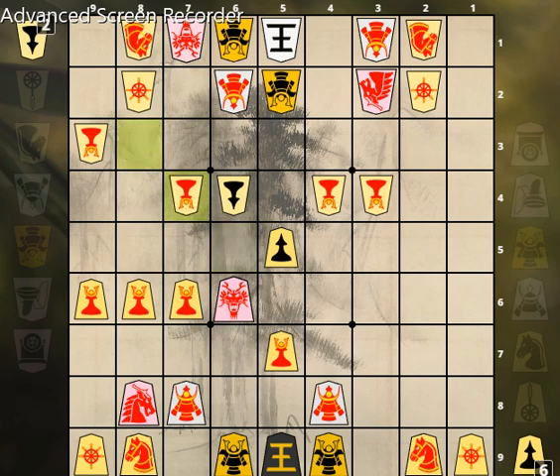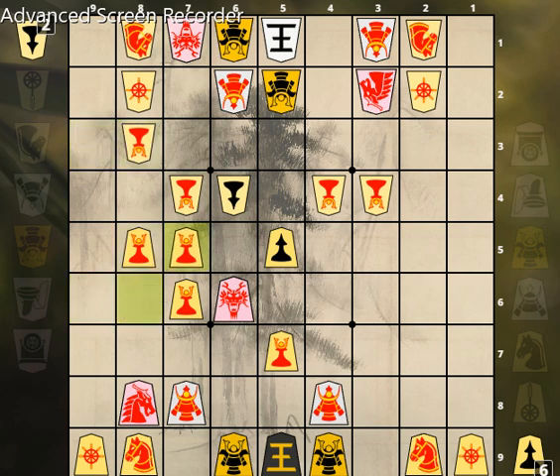Pawn drop 6-4. Promoted pawn takes 7-4. Promoted pawn takes 7-4. Promoted pawn 9-6-8-5. Promoted pawn 8-3. Promoted pawn 8-6-7-5.